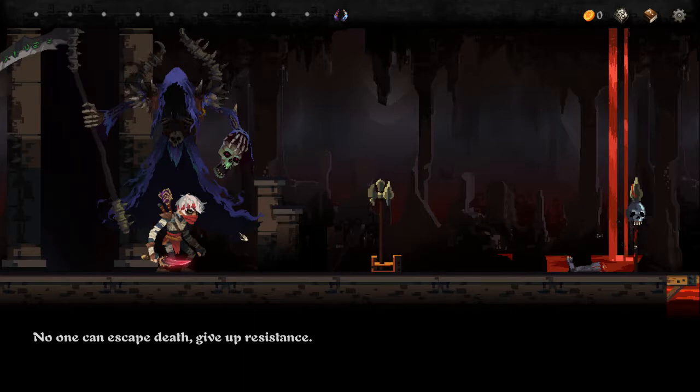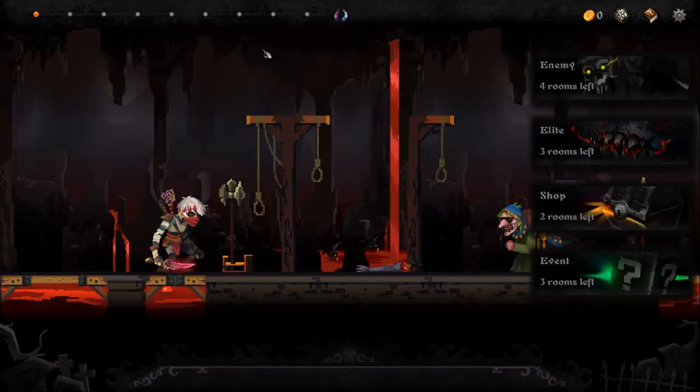Just like Slay the Spire, depending on how you move on, you get a card selection. The difference between Slay the Spire and this game is that in Slay the Spire you have a map where you pick your direction. In this game, you pick what you want to happen. If you want to fight enemies the whole time, you can do that. If you want to get events and just do shops and avoid specifics, you can do that. I think that's kind of cool.